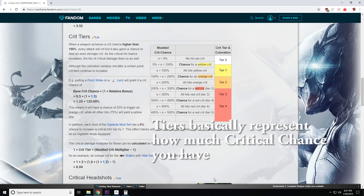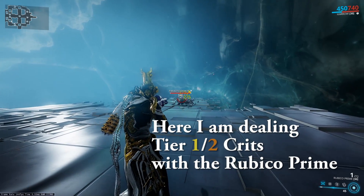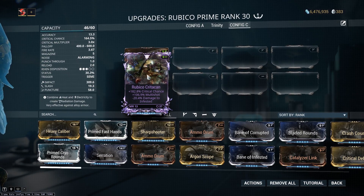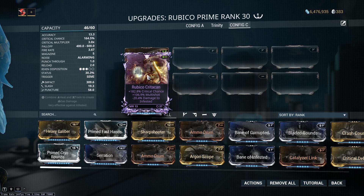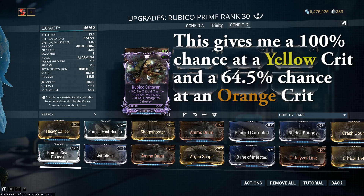As you can see here, tier 1 is yellow, tier 2 is orange, and past tier 3 is all going to be red — that color tells you what tier of crit damage you're dealing. For an example weapon I'm going to use the Rubico Prime, mostly because I have a Riven that will increase my crit chance over 100%. With Point Strike and my Riven, my Rubico Prime has 164.5% crit chance, meaning I have 100% chance to deal a regular critical strike, and on top of that, a 64.5% chance to deal an orange crit.